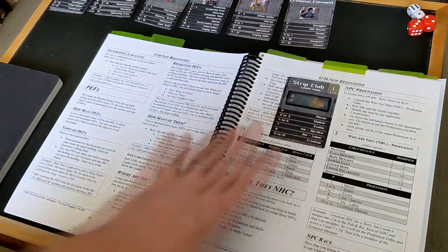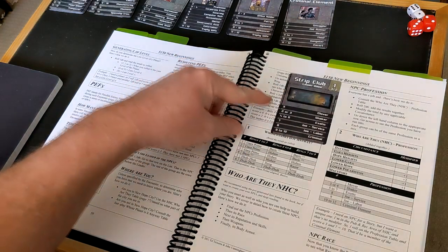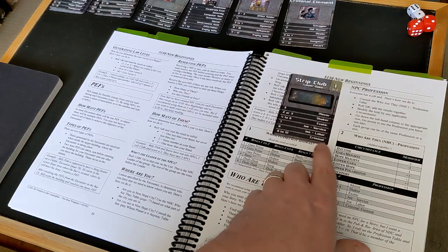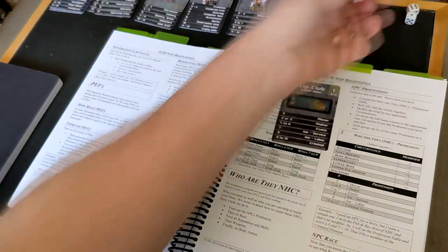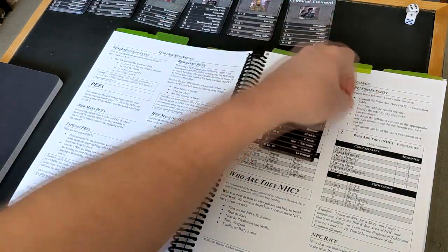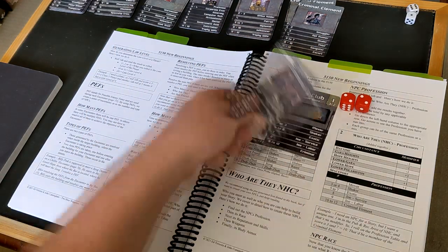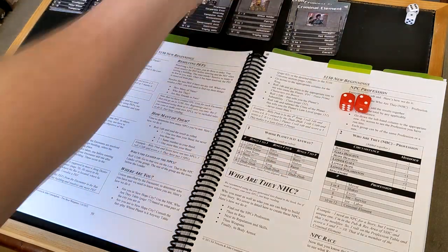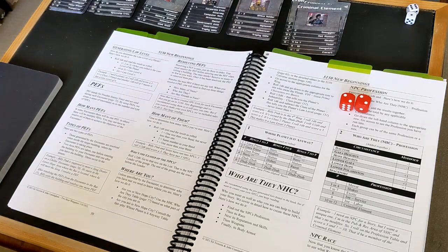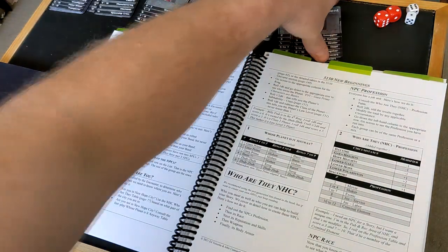This is where the cards come in very handy. You draw a card — okay, we're going to a strip club — and you roll your dice and it tells you who you're likely to run into. In this case we got a 10, so it's a criminal at the strip club. You grab your criminal card, roll your dice — it's a dealer of some kind — and then you have your encounter with them and work out what's happening: do you buy some drugs, do you get a job offer? It's all generated through these tables.